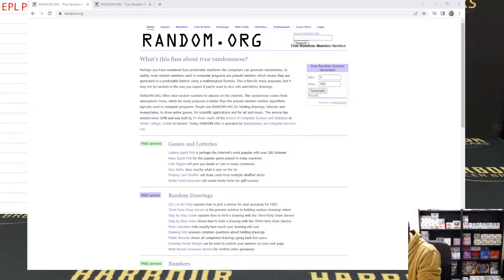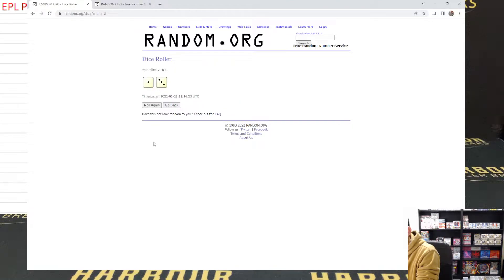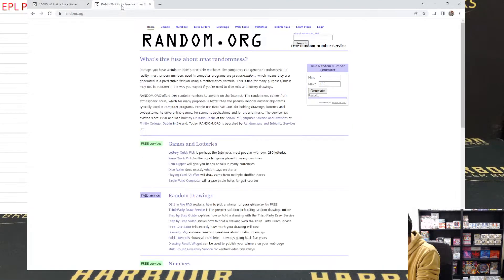The randomizer should be on the screen right now. We're going to dice roll for this. We're going to go four times on this.